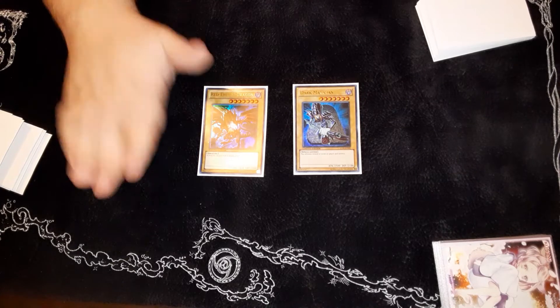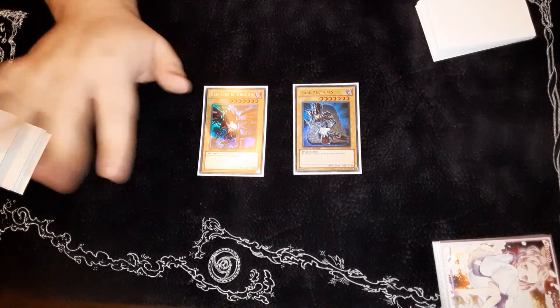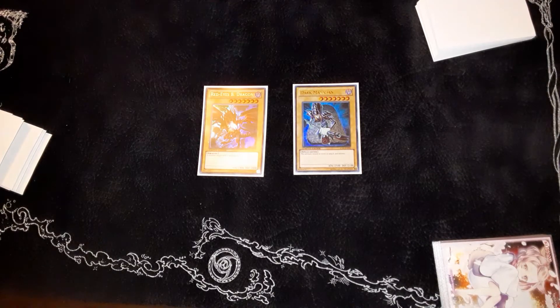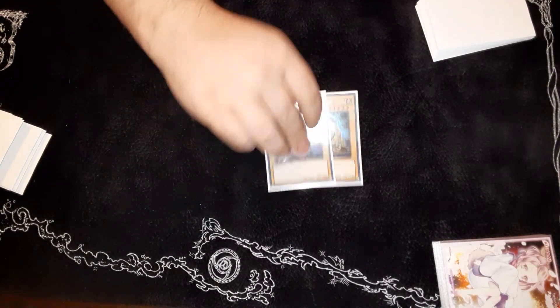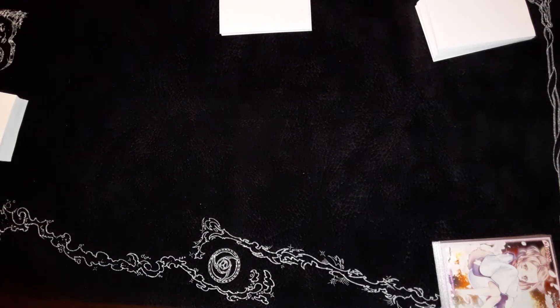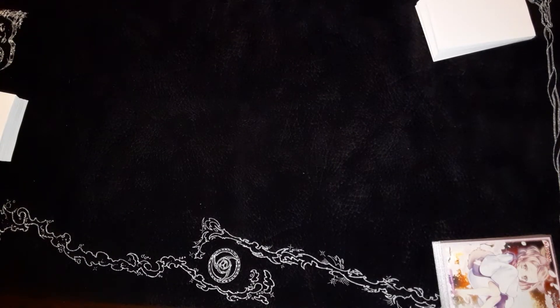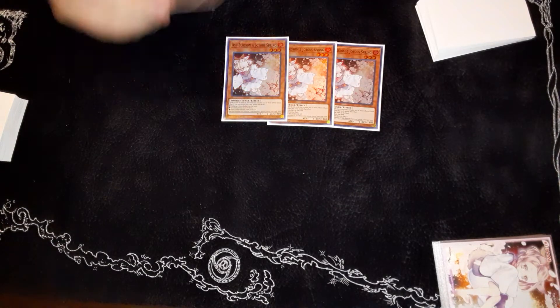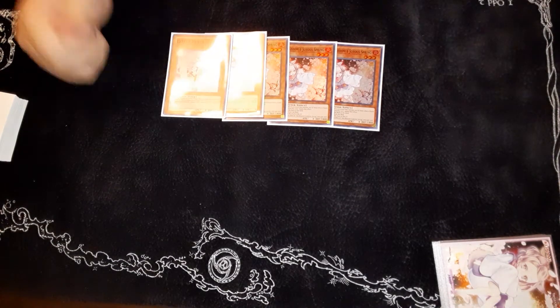I'm pretty sure nine out of ten games I played today - and I'm playing like 50 cards in the main deck by the way - I opened up at least one of these, and it just sucks. I'm testing right now with the Phoenix Enforcer guy from the next set, but it just sucks opening up either Red-Eyes or Dark Magician. Hand traps: three Ash and two Veiler. We can't play Imperm because of the field spell and another card you'll see in a second.